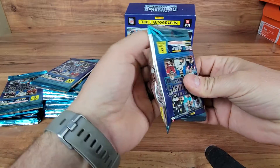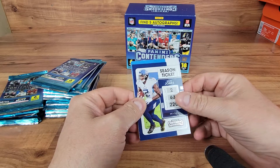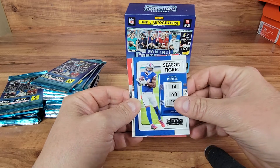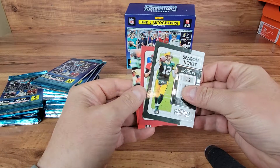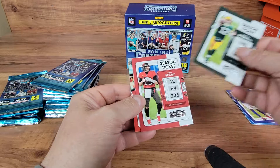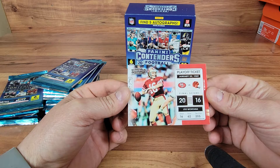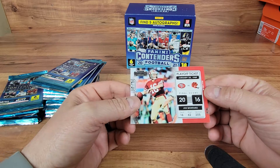We got a Julio Jones, a Bosa, Stefan Diggs, an AJ round - and we have our first insert. We got a Tom Brady and a playoff ticket of Joe Montana - pretty cool. 1989 San Francisco versus the Bengals, 20 to 16, Joe Montana.